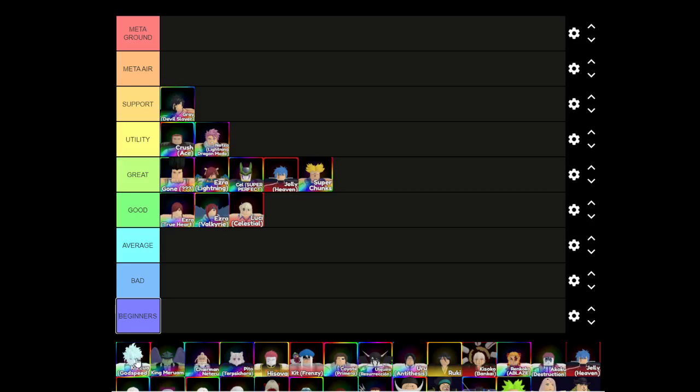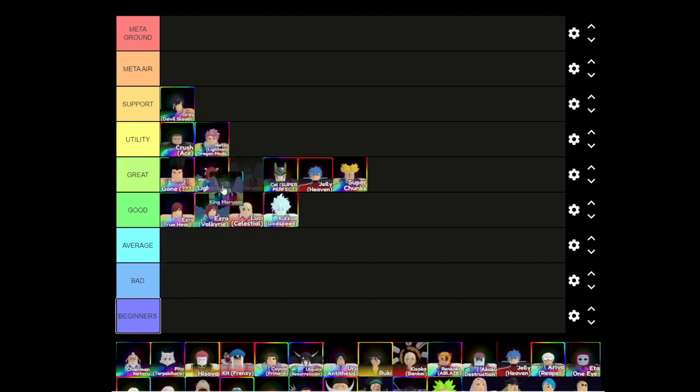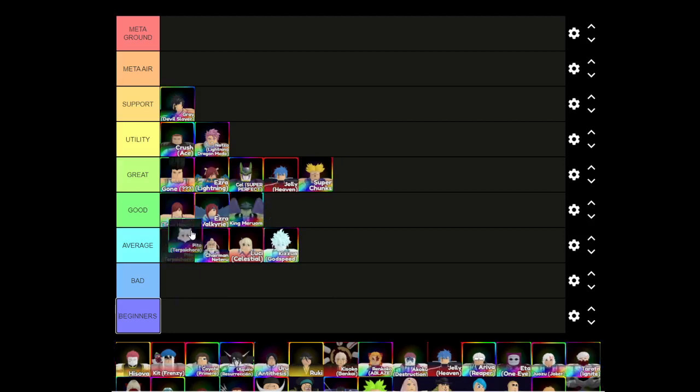Killua Godspeed is gonna go in average — he's a support unit but not a particularly good one, though he does have a really fast SPA. King Mirum goes in average as well; he can hit air enemies but his DPS is lower. Chairman Natharo is definitely just average — his DPS goes down to 4,800. Pitou is gonna go in the great tier because he has solid DPS for bleed.